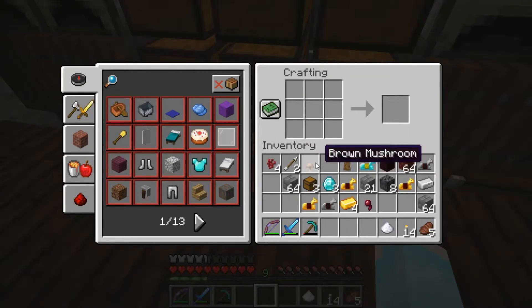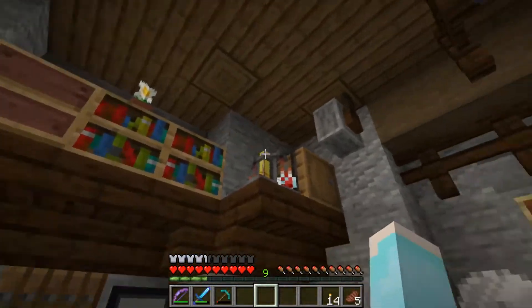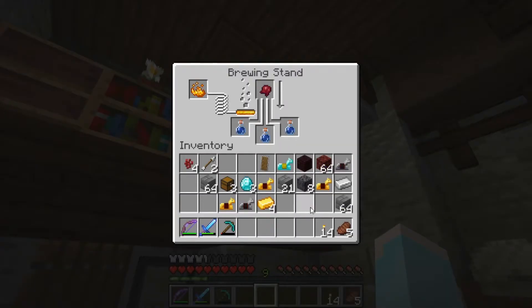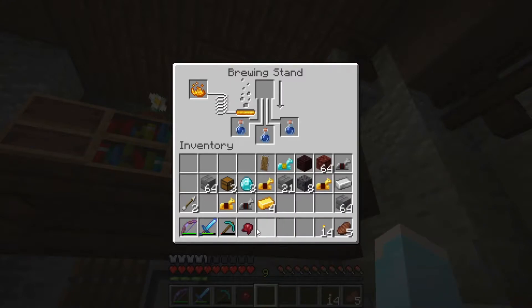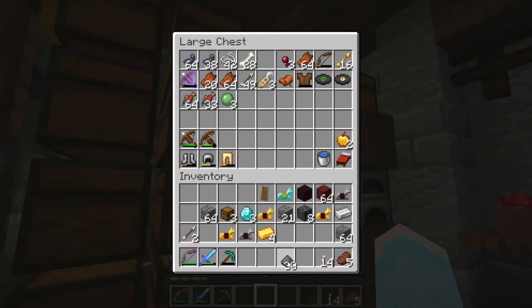Gotta get the spider eye, brewed into fermented. Where's my potions chart? I did something wrong. Learning from our mistakes. Making potions right after looking at the chart.